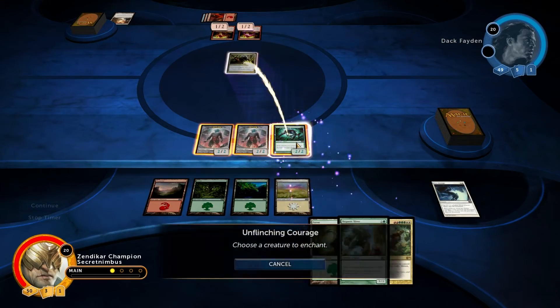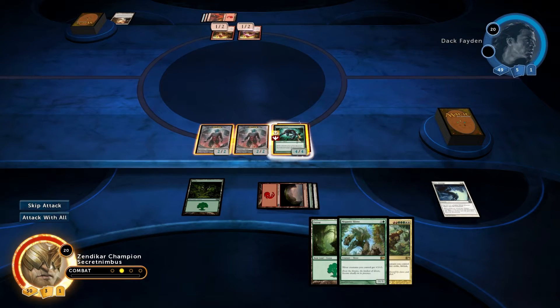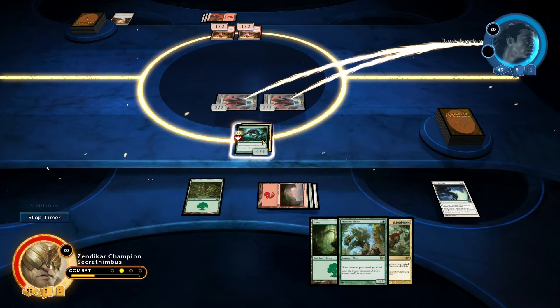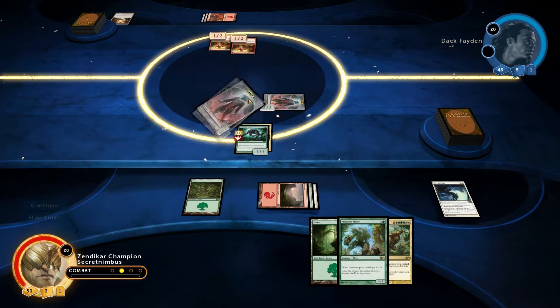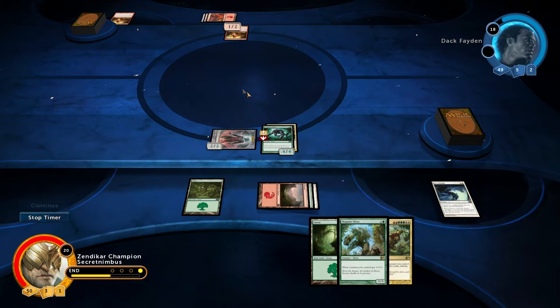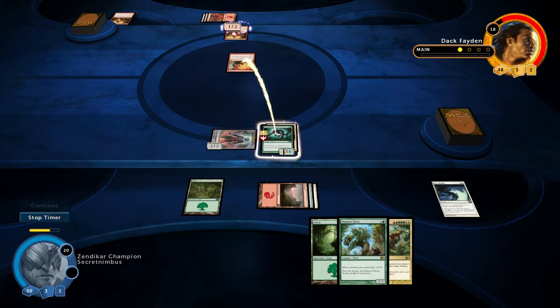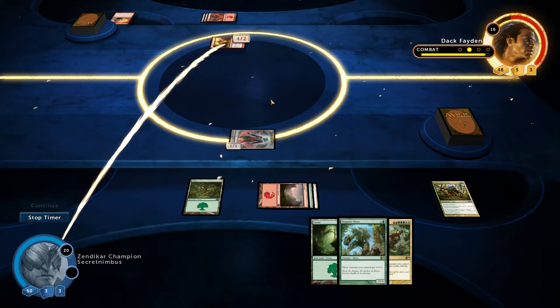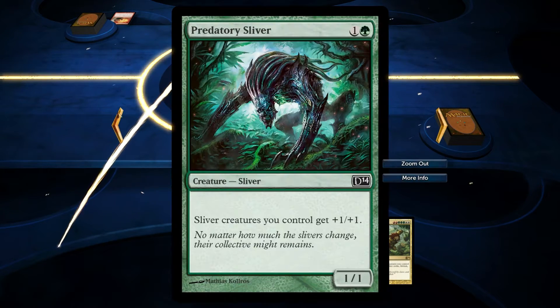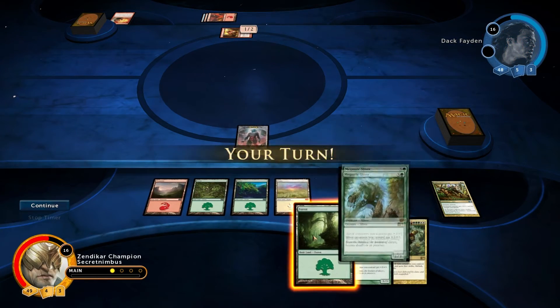So I am actually going to buff up my Predatory Sliver with my Unflinching Courage, which will hopefully make it a little bit more resistant to any instants he might have. So he's going to defend with both of his Kiln Fiends — only one of them got killed off. I'm guessing he's going to char my creature — that one does four damage, so annoyingly that one's going to get killed off. How very annoying. My Unflinching Courage wasn't enough to save my Sliver. Very annoying.